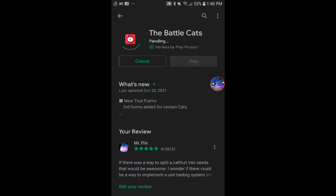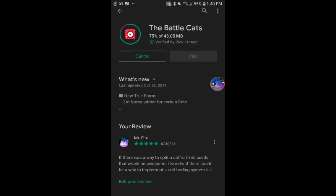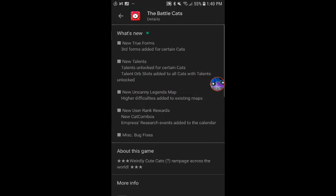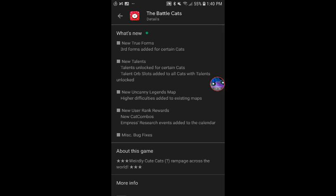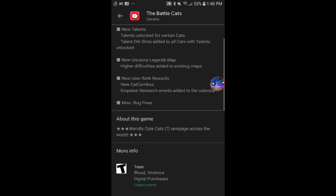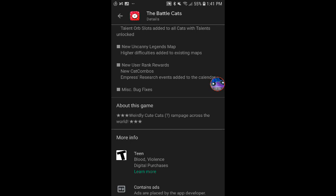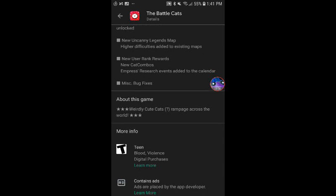They don't really give you much to go off of in terms of what changed. It's a decent size update — 43 megabytes. But we'll go right into it. So, new True Forms obviously, new Talents, new Uncanny Legends map — we all know this. I think there are a couple of things that are pretty big: new user rank rewards and new cat combos. But this one's a big one: Empress Research events have been added to the calendar. Yes, finally!